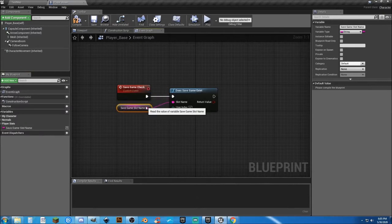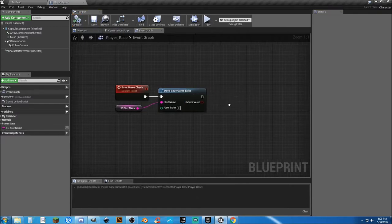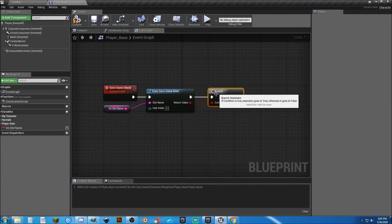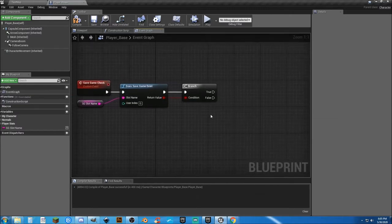We're going to drag this over here. We're going to be able to use this anywhere we want. Let's shorten the name just a little bit and just call it our SG Slot Name. Compile and Save. Now we're asking: does it exist? With that, we need a Branch node. We can connect the red to the red and executable to executable. So we're asking, does Save Game Exist? If it's yes, we're going to do something. If it's no, we're going to do something else. Go ahead and compile and save — remember, you're the master of your saves. Don't rely on an auto save system to prevent anything from happening.